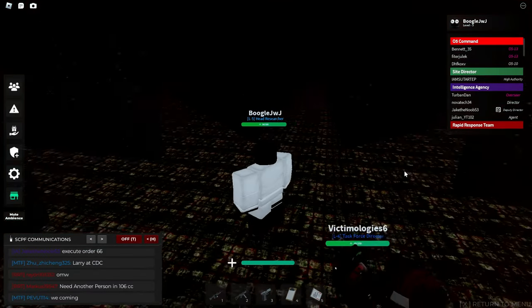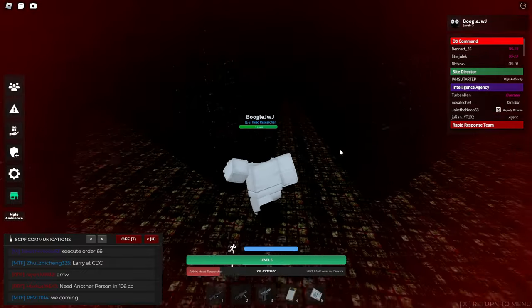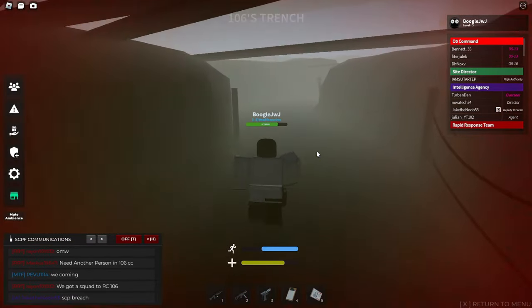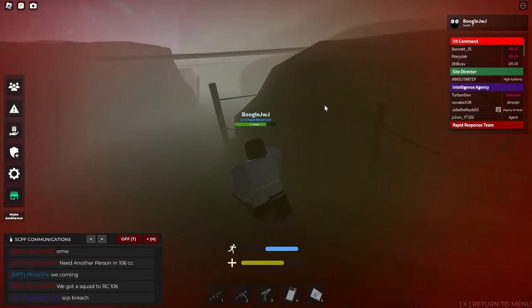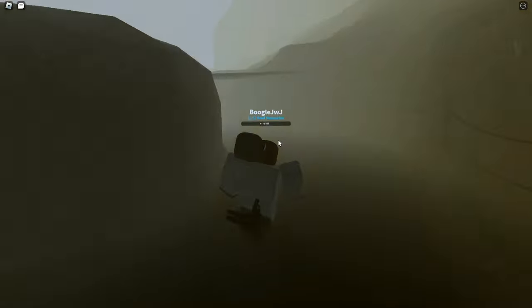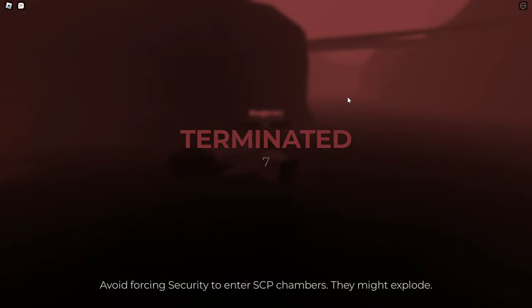Wrong dimension — I'm trying to go to SCP-093, not over here. I'll go to this left side. Oh, 106 trench. I can actually make it outside of here. We're in the trenches right now. Wait, hold on — I thought you could actually survive this area, go all the way down there or something, but I guess not.